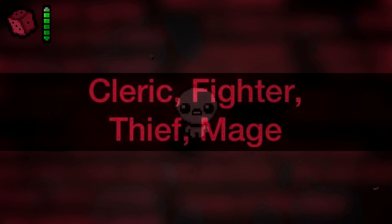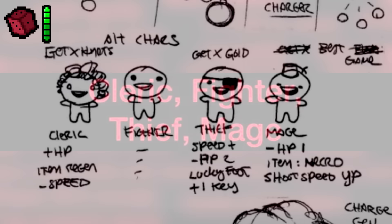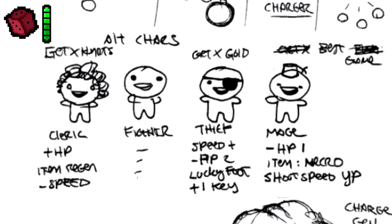Cleric, Fighter, Thief, Mage. When creating the early characters for The Binding of Isaac, Edmund modeled them around classic RPG class types: Maggie being the Cleric, Isaac being the Fighter, Cain being the Thief, and Judas being the Mage.